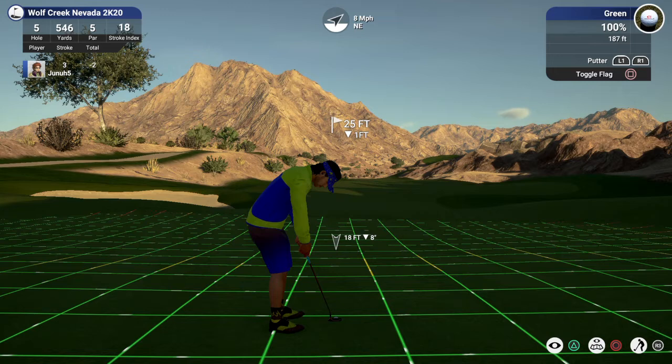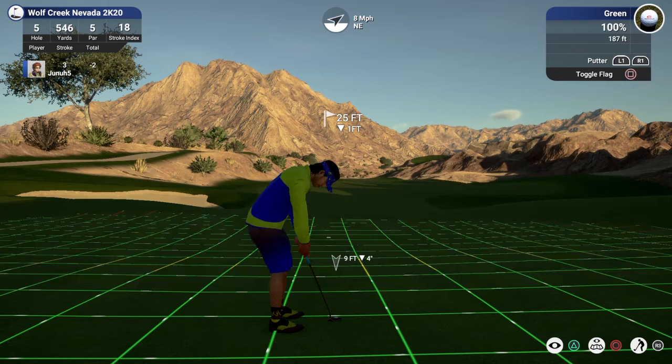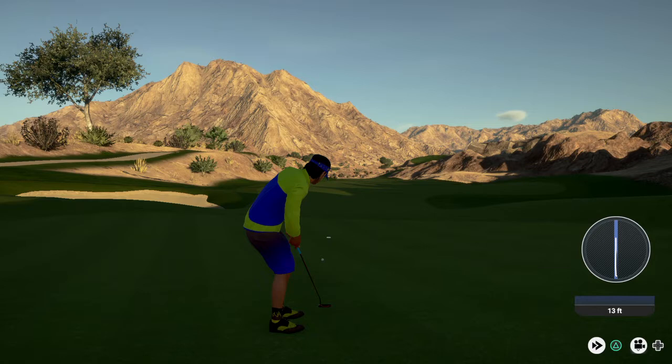This one's for eagle — eagle putt here. Downhill, real slippery. Not a whole lot of break in this, just kind of looking to get this close. You can bring in your cursor sometimes and that'll slow the ball up just a little bit, but it still depends how hard you hit it. I was very timid on that — that insures my birdie. Nice little two-foot putt. Brought things down to three under after that one.